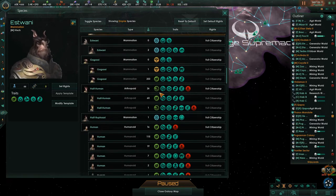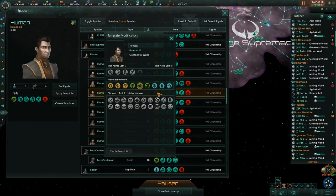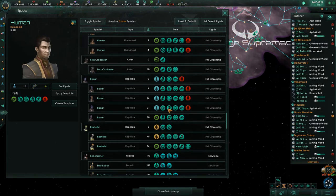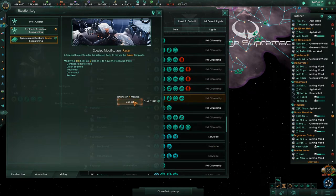A straggler over here and a straggler over here. The humans are good except for they have a big old negative — top growth from immigration and resettlement costs. So I'm going to take this and create a template for these guys. Cost minus one — I can't change that. Nomadic, leader level cap, cannot remove beneficial traits, not enough trait points to remove that. So I can't fix those guys — they're just flawed. We're going to do these guys next — the Raxar. Species modified — now we're going to apply that to all those people.